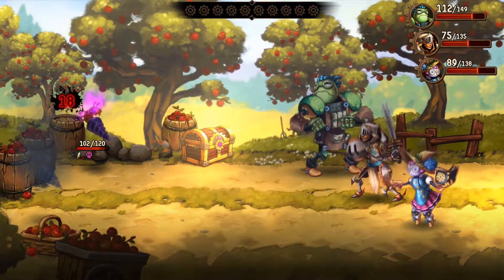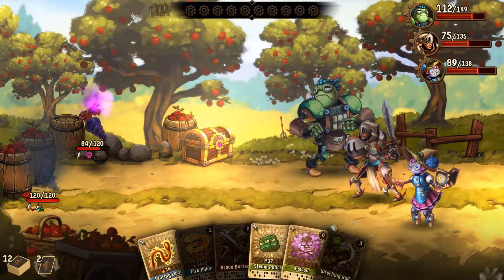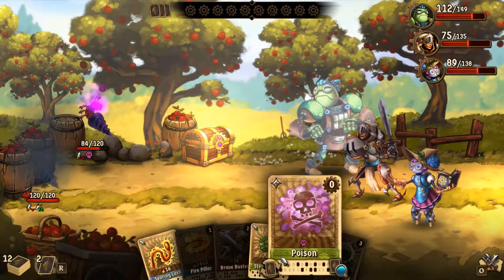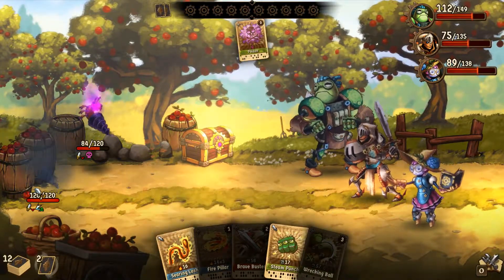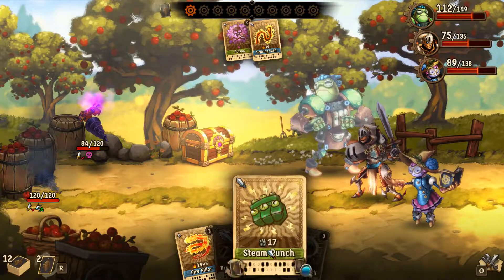I always really like in RPGs if they give you the opportunity to have a character that can specifically build towards punching things. I wonder if poison can hit through that evasion — we're about to find out, I suppose.